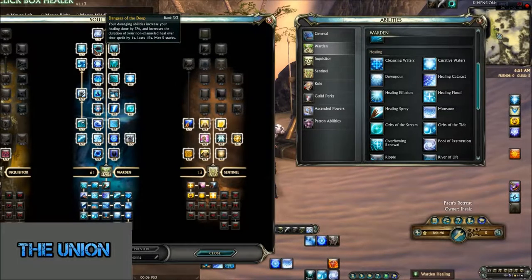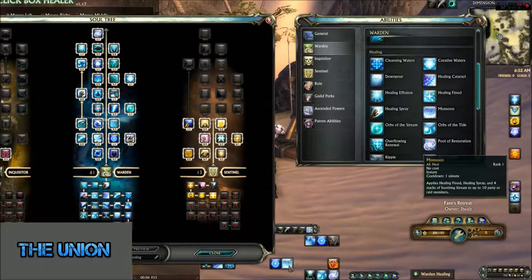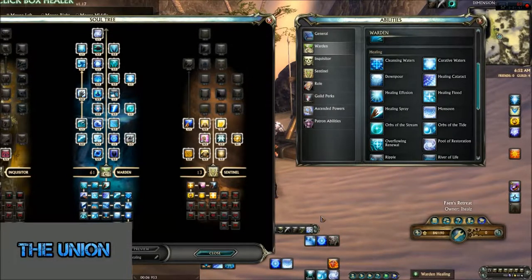You use Geyser because it applies stacks of Dangers of the Deep. Geyser is going to heal a little bit — probably not enough to keep up a full raid taking a lot of damage, especially if you're not as geared. However, casting it every once in a while to keep the Dangers of the Deep stack is huge, because for every stack you get 3% increased healing and a 1-second increase in duration, up to 5 stacks — that's 15% increased healing and an additional 5 seconds for your heal over times.